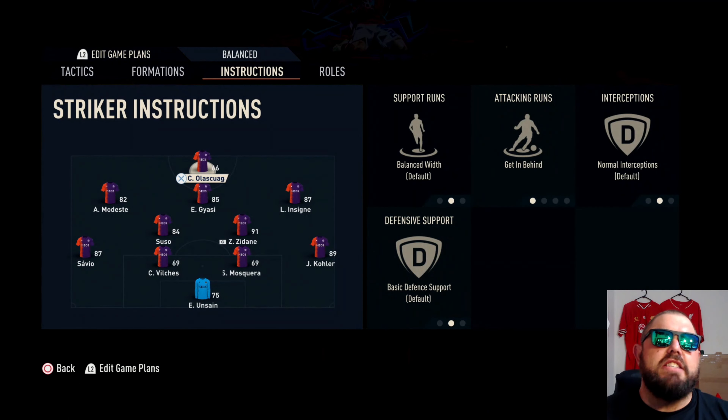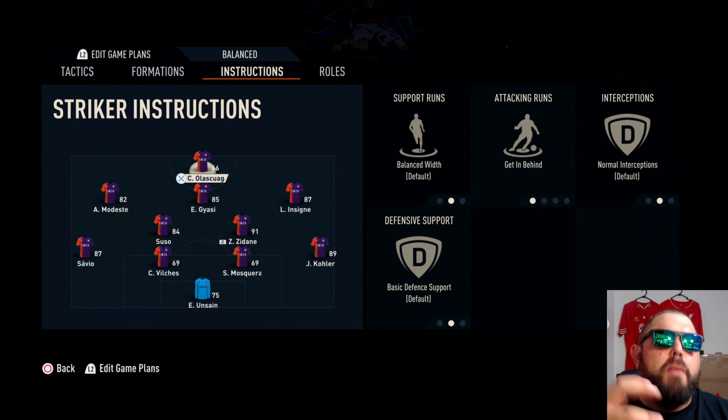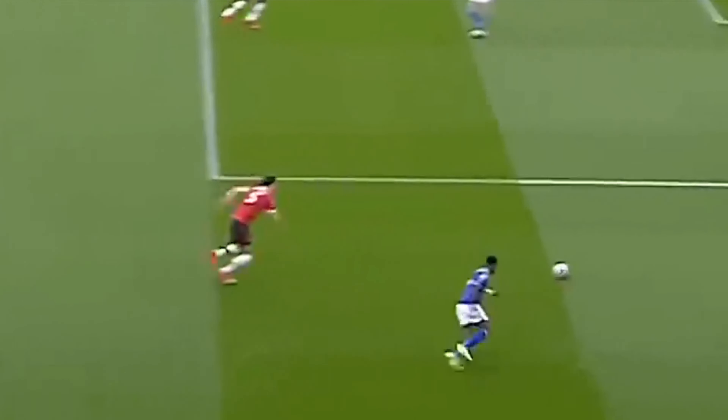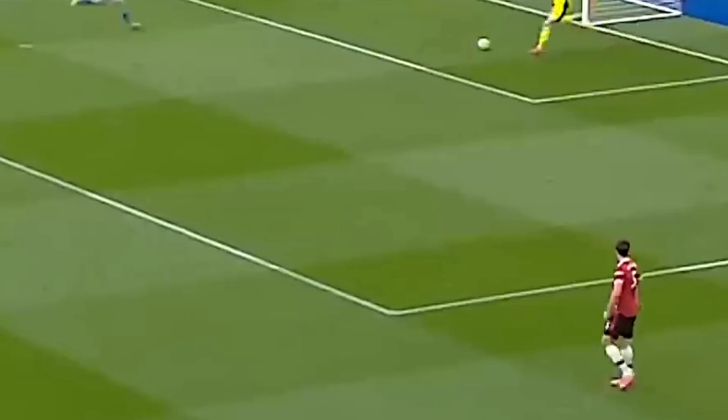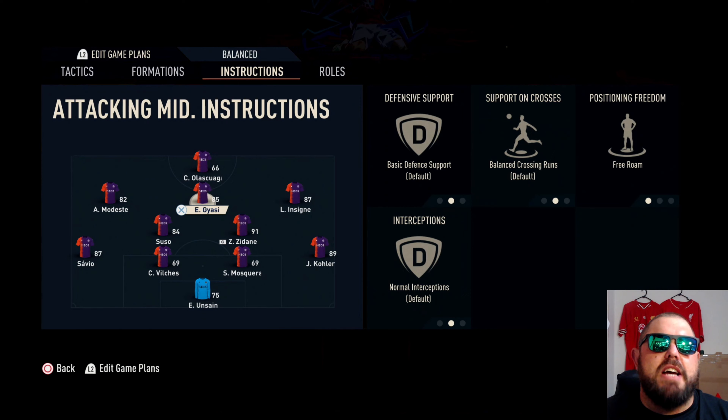Moving into the instructions for the 4-2-3-1, we want to get our striker getting in behind, because we need a fast striker for our tactics to work effectively. With getting behind, it doesn't necessarily mean you have to play balls over the top all the time. Have a look at the runs — you can cut apart defenses. They'll run off the back line and hold their runs off, playing off the shoulder, which is what you really want.